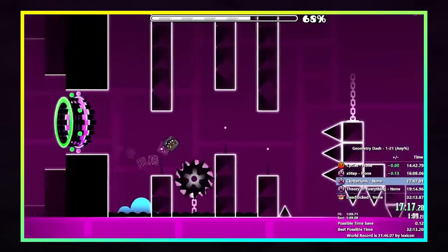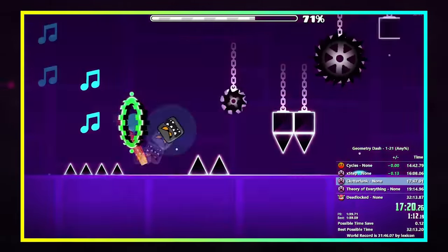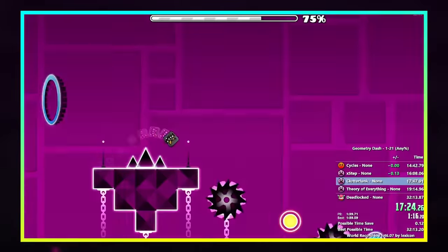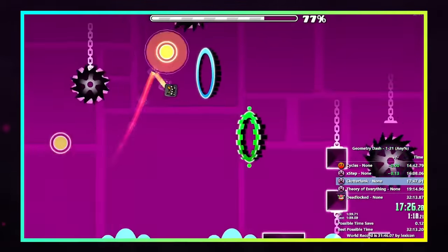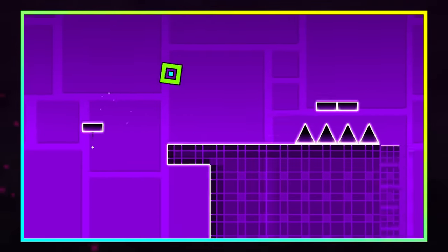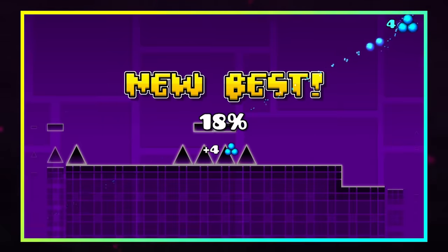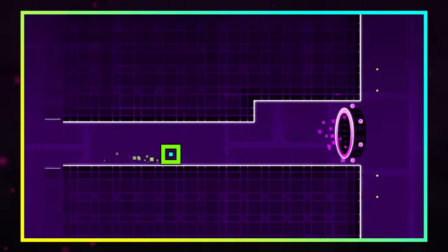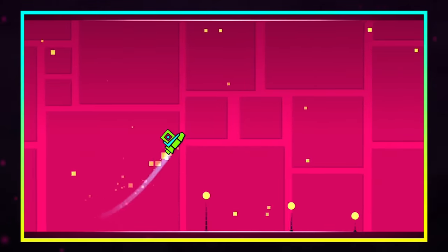Let's start by getting an understanding of the game. The goal of Geometry Dash is to get to the end of a level without dying. You only have one button that controls your character, with its basic functionality being to make you jump, and if you make contact with anything aside from flat ground, you'll get a game over and start back at the beginning. Difficulty gets added from two things: timing and the main game mode changing.